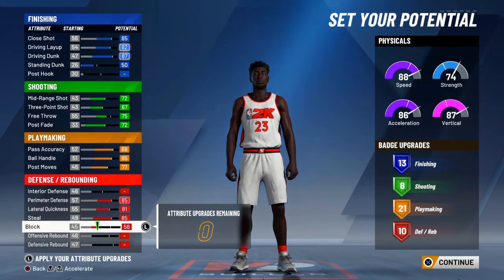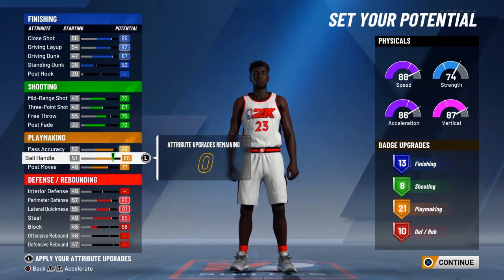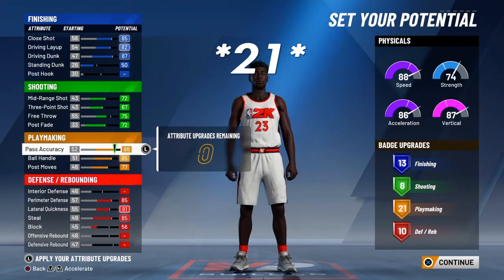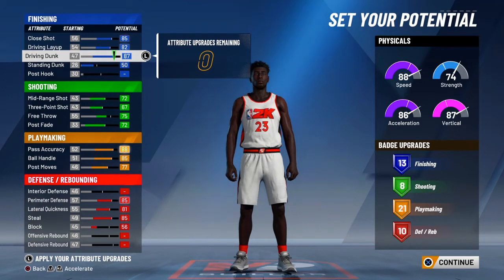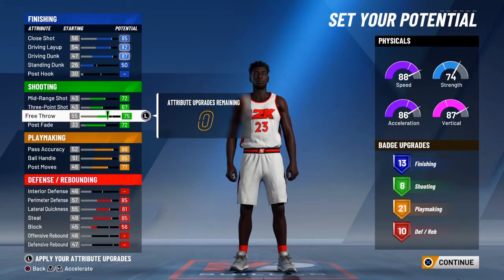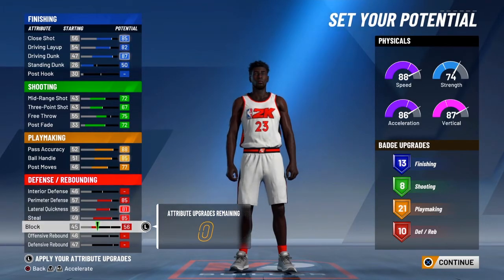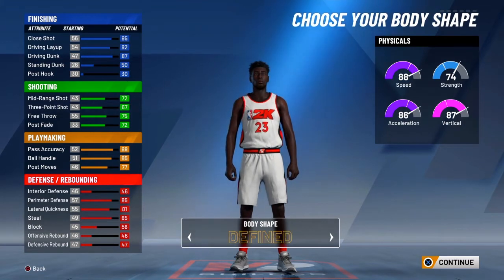With those post stats together you're gonna be doing some deadly moves inside. You also have an 85 ball handling which is gonna allow your player to speed boost in those key moments. Looking at the badge breakdown, we got 13 finishing badges, 8 shooting badges, and 11 playmaking badges, which is gonna allow us to get Hall of Fame playmaking badges. We also get 10 defensive badges, which means we're gonna have gold defensive badges — which is really good.